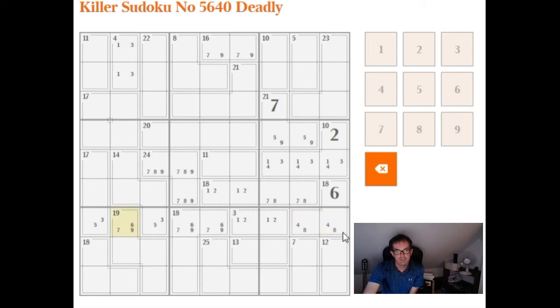And now we can use the observation I made about column 8 — which was that 1s, 2s, 3s and 4s were going to be entirely contained within this cell, these two cells, and one of the cells in the 7 — which actually allows us to conclude this is an 8 now, because it can't be a 4. So I'm pleased we did that now. Let's put that in — a 4, which means this is 7, this is 8.